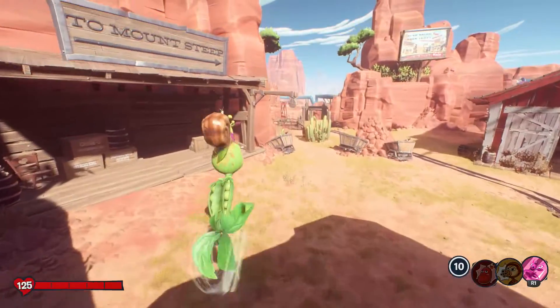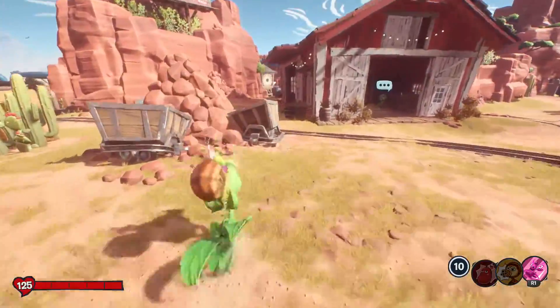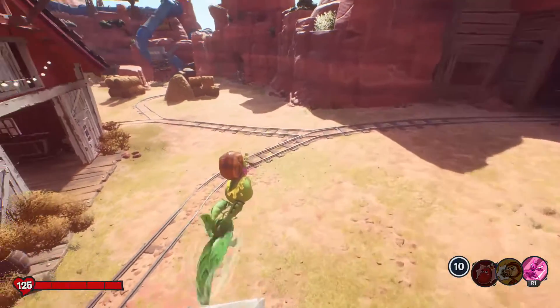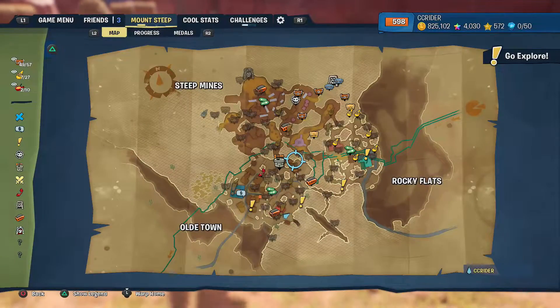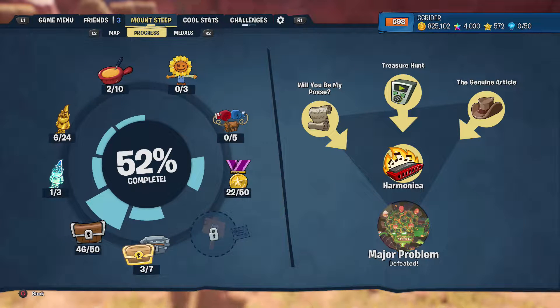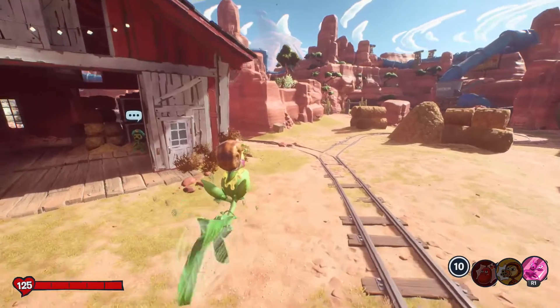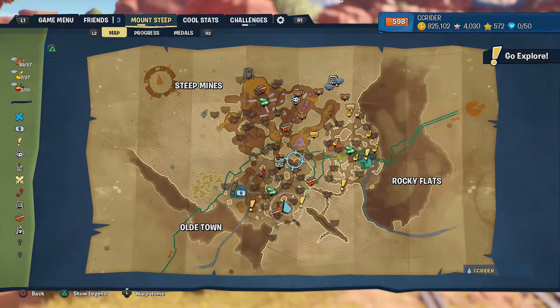Hello, welcome back to Plants vs. Zombies: Battle for Neighborville. Today we are finally in Mount Steep to complete the story mode a little bit more. We've got all the main missions done, as we have for every area, but the last two areas — the Plant Town Center and the Weirding Woods for the zombies — we've now 100% completed. Now we're doing the same here for Mount Steep, starting with all the challenge chests in today's episode.